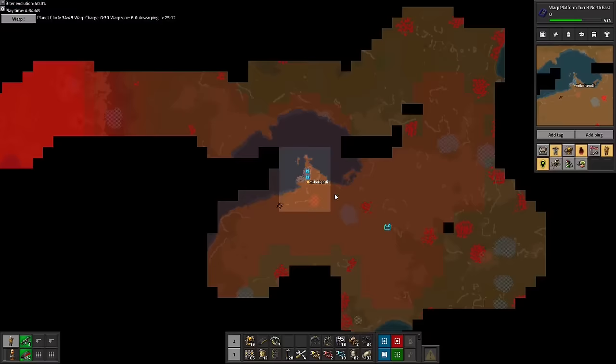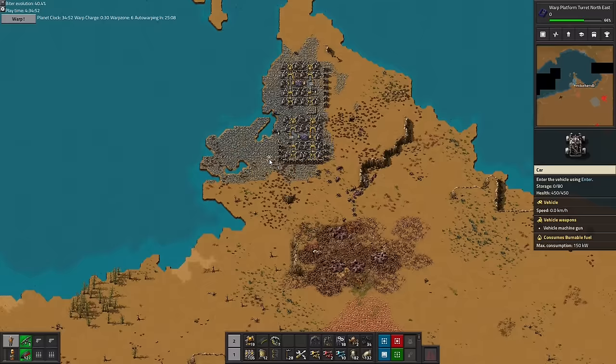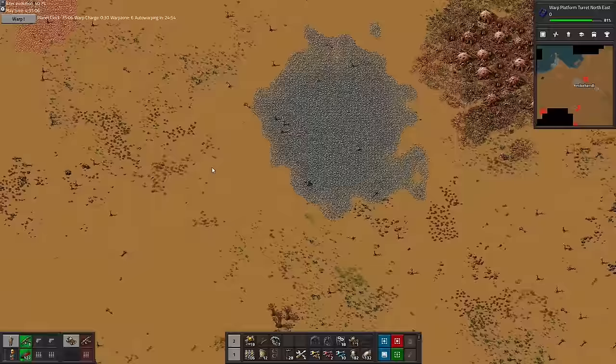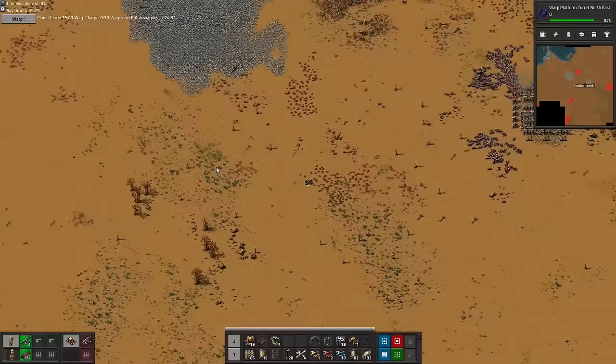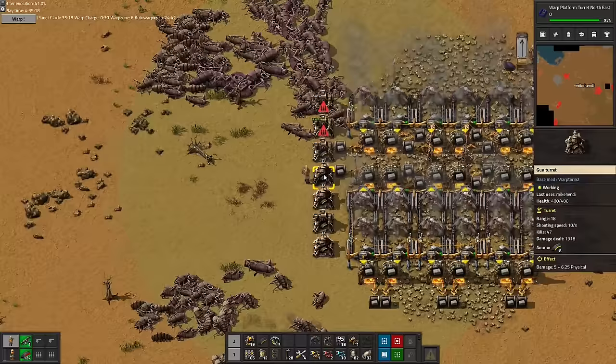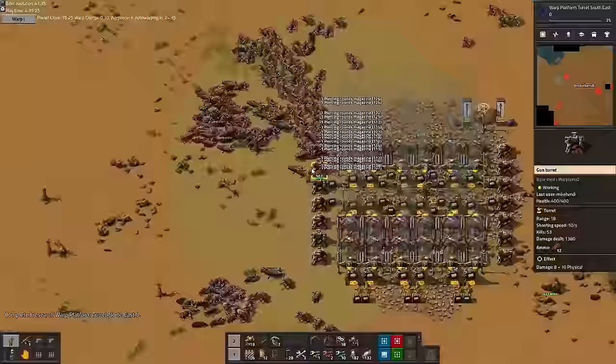Anyway, the biters are doing damage, so it's the highest time to go check the situation over at the stone mine and bring home the bricks. Biters are amassing from all directions simultaneously, and the turrets are out of ammo again, and I don't have any ammo to fill them. Again. Out of pure desperation, I insert the overexpensive red ammo for my gun for now.